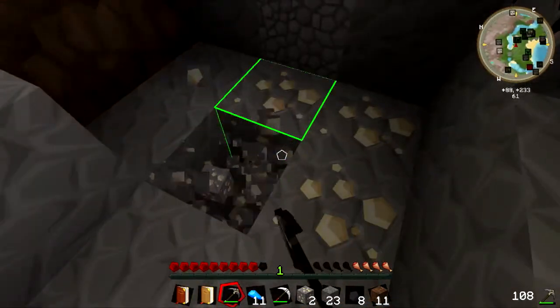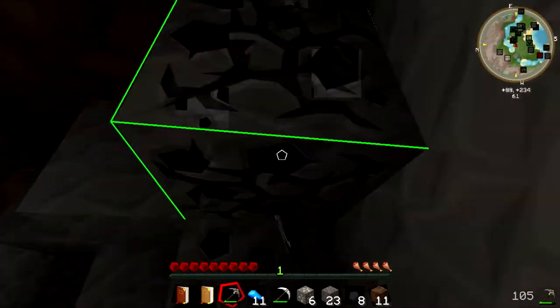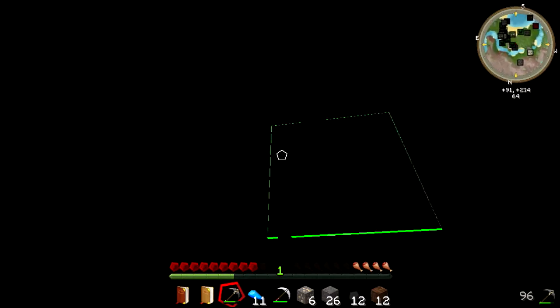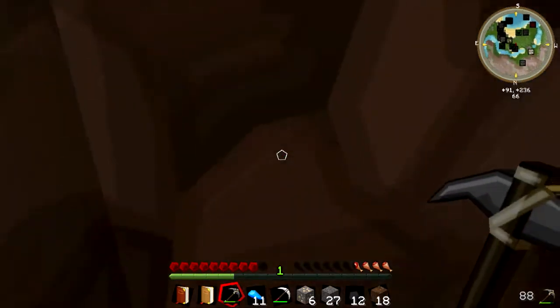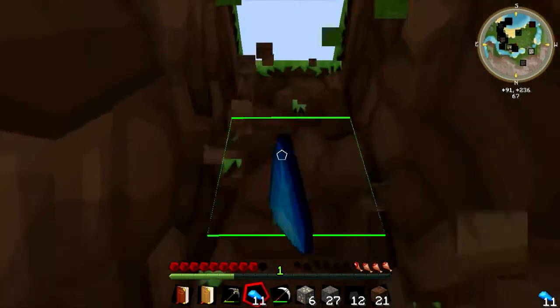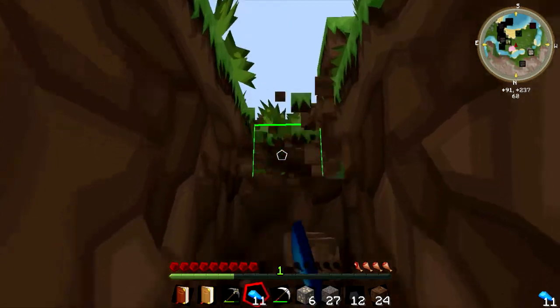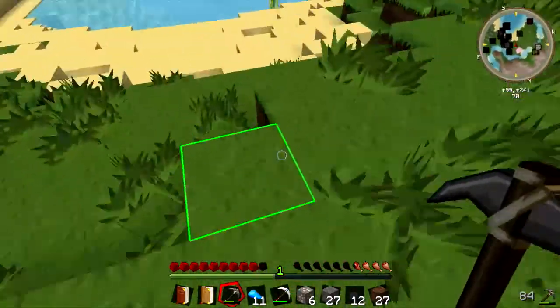I guess I will take some of this iron. Let's come up here — everything's just a stepladder for me. I apologize if you can't see anything, but I can't see much either. There you go, you have some light now, and I have some apatite. There's lots of mobs down there, and up here too.